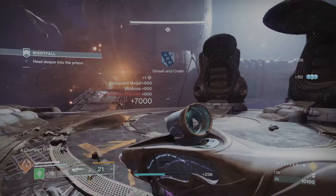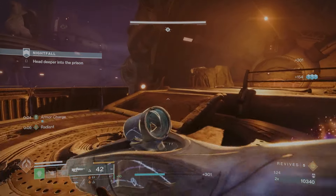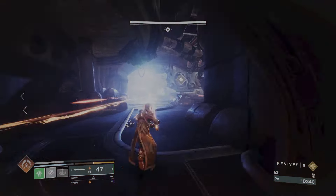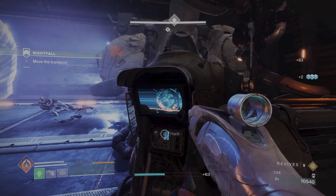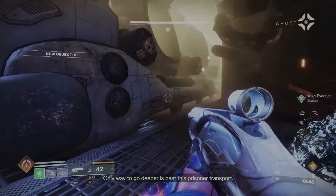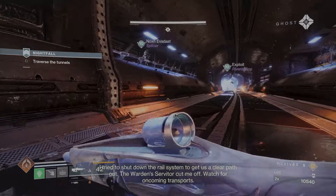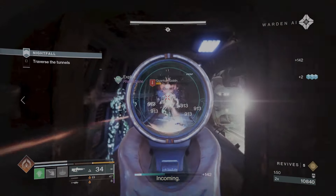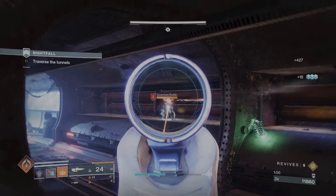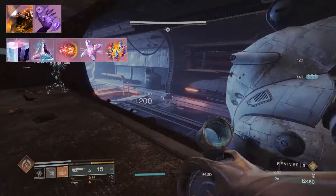Why this is so good with transcendence is the catalyst — which you can get by doing the GM version of the Totem activity — means your transcendence grenade gets ammo back for this weapon, making it essentially infinite ammo. With transcendence your ability recharge rate is incredible, and having your arcane needles hit targets will suspend enemies because of a specific exotic chest piece we'll talk about in a bit.